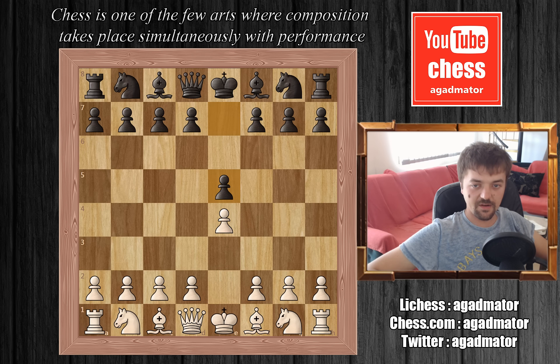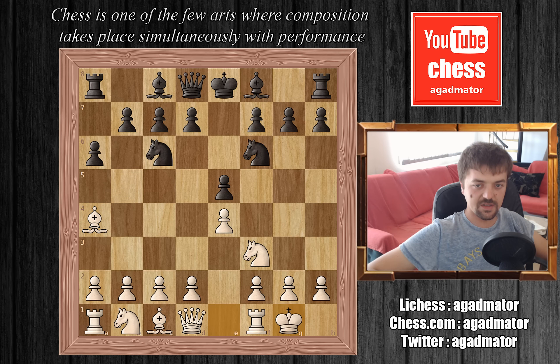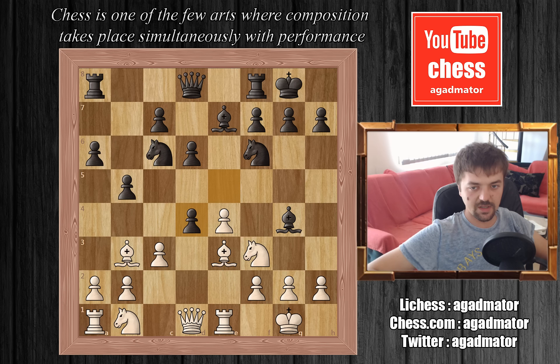Bobby goes e4, e5, knight f3, knight to c6, bishop to b5, a6 — the standard Ruy Lopez, Morphy Defense — bishop to a4, knight to f6, Fischer castles, bishop to e7, rook to e1, b5, bishop to b3, Korchnoi castles, c3, d6, d4, bishop to g4, bishop to e3, e takes d4, c takes d4, knight f5.